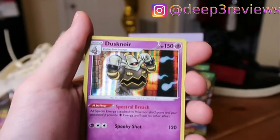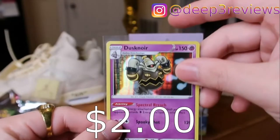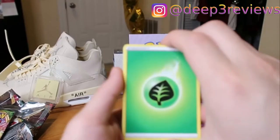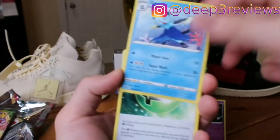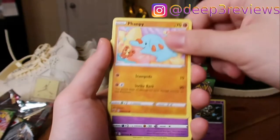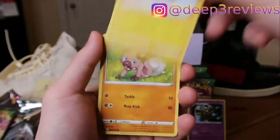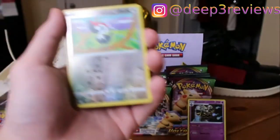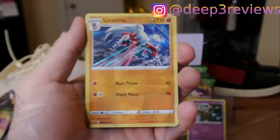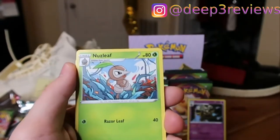Into the sleeve you go. Leaf Energy, Dewpider, another fancy Leaf Energy, Hero's Medal, Fampie, Blacephalon, Poochyena, Pokeball, Rockruff — kind of cute. Another Pikipek Reverse. At the end — oh, it's a Rockruff. Water Energy, Shuckle, Nuzleaf, Memory Capsule, Cufant.